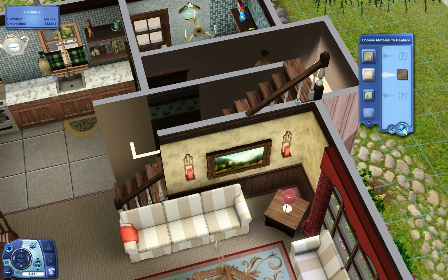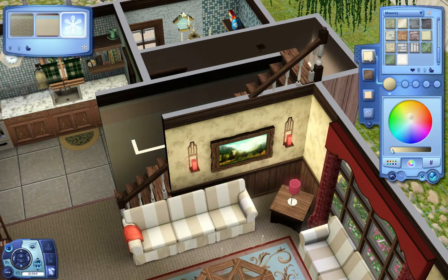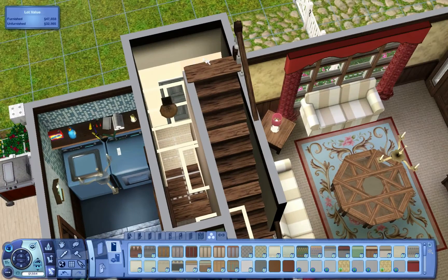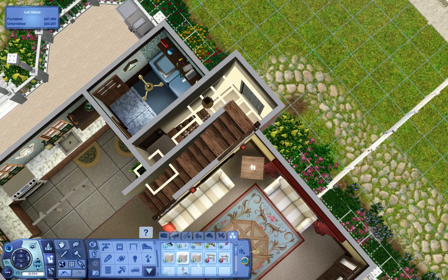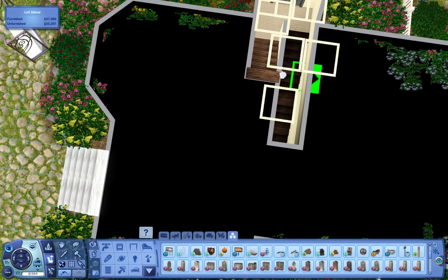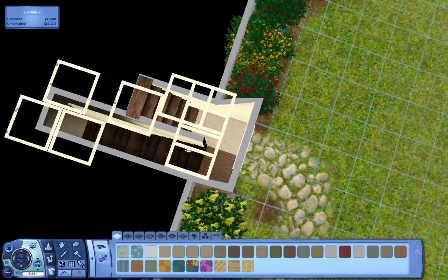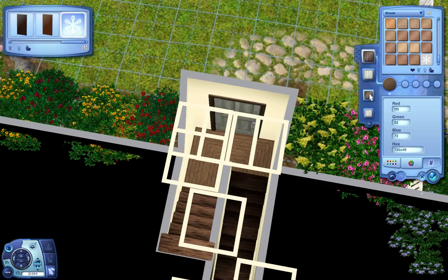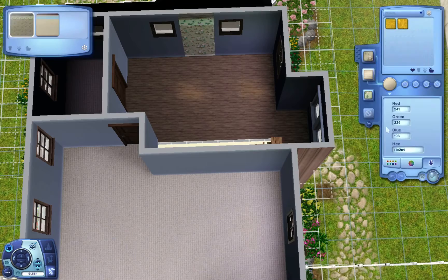Just going through and trying to get the coloring I want, because this wall goes through and is also the wall underneath the stairs, so I wanted them to look good. Then for some reason — great old Sims 3 lighting — in this stairwell area there was a shadow. Sometimes I know exactly where these shadows are being cast from, but in this case I had no idea. No matter how many lights I put in I just could not get it to go away.